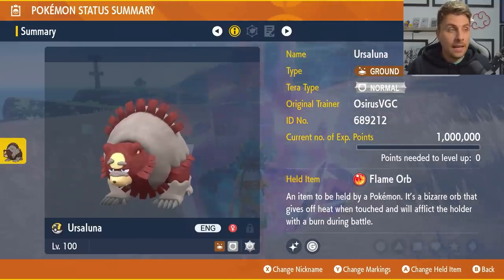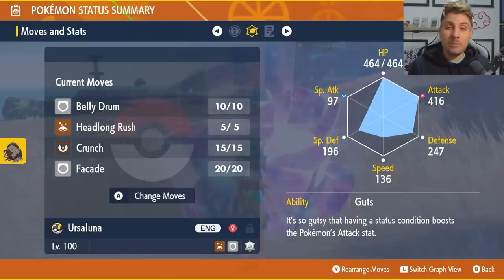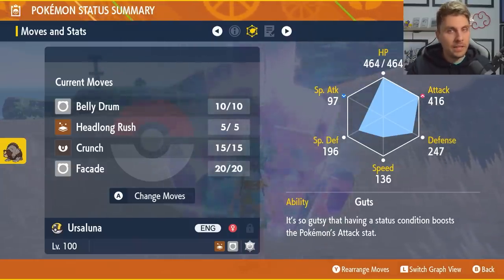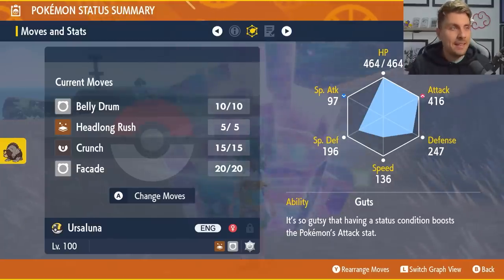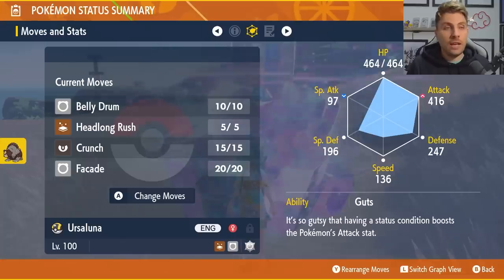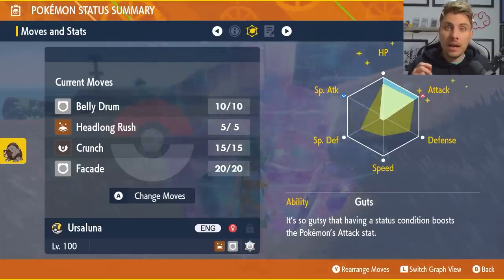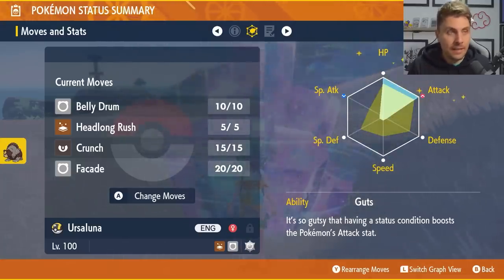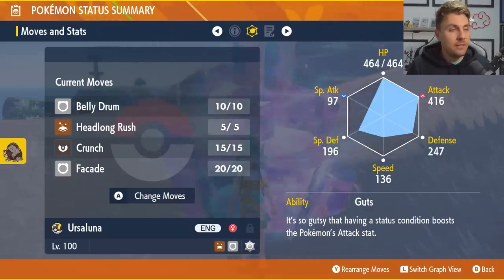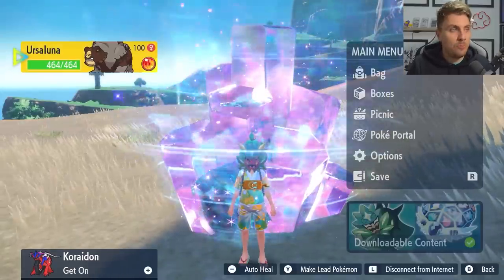Ursaluna is going to be level 100 with a Normal tera type, though the tera type doesn't matter too much since you won't really get the chance to terastallize in these raid bosses. The moveset is going to be Belly Drum, Headlong Rush, Crunch, and Facade. The EV spread is 252 HP and 252 Attack with an Adamant Nature, and the ability is Guts — that's the important thing, as it combines with the Flame Orb to self-burn and activate the Guts boost.